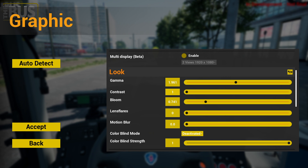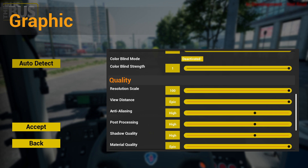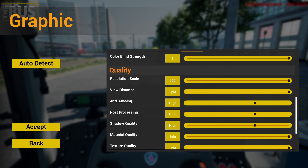Motion blur — I recommend keeping this off, because when you turn it on it introduces a blur effect and I'm not sure why one would want that personally, but it's all down to preference. One thing to mention is the auto-detect feature — I think it's quite useless, or at least it is in the alpha stage. It may get patched in the early access phase, but as it stands it seems to just put everything on high even though my GPU is technically at the minimum requirement level.